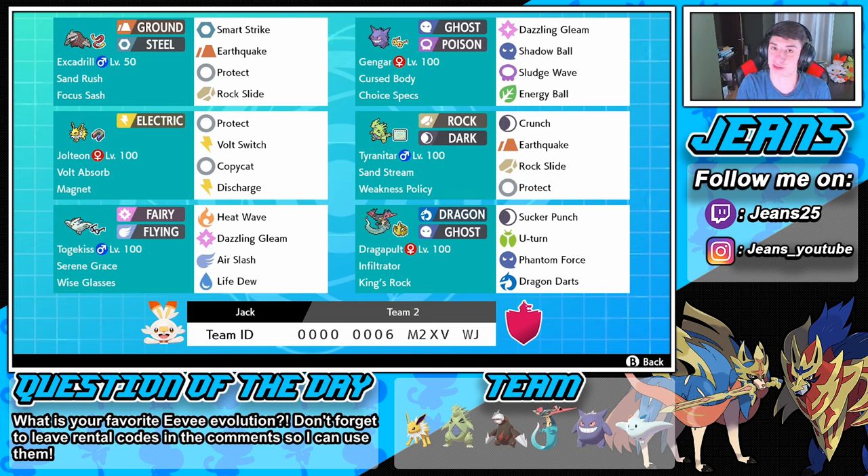Then we got this Jolteon — this team really caught my eye because of this Jolteon, because I've never used a Jolteon in online play yet, so I'm excited for it. It has Volt Absorb so it can soak up those electric hits, with a Magnet as its item to boost electric damage, plus Protect, Bolt Switch, Copycat, and Discharge for an AoE hit.